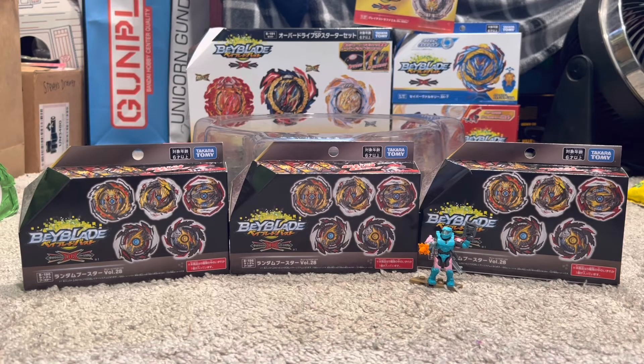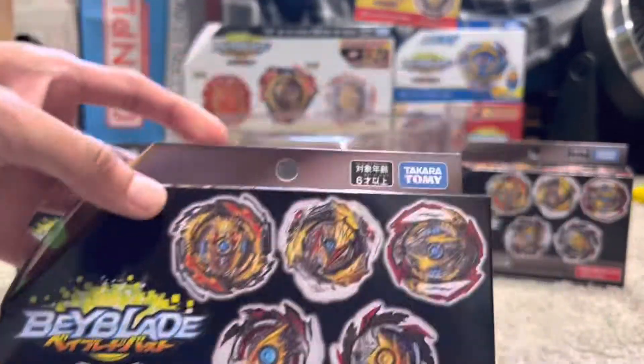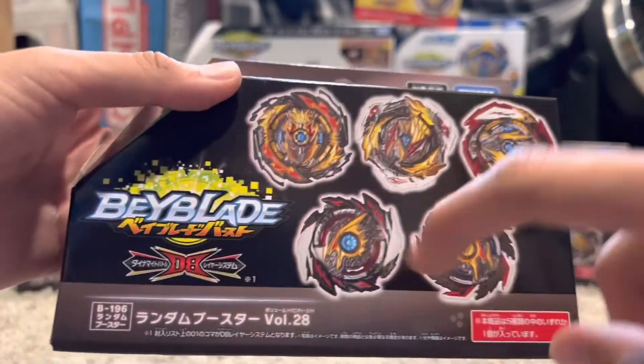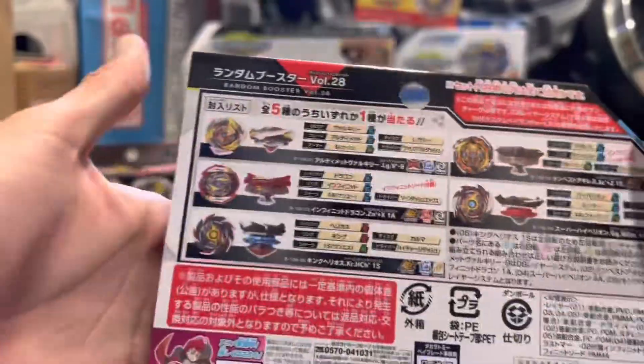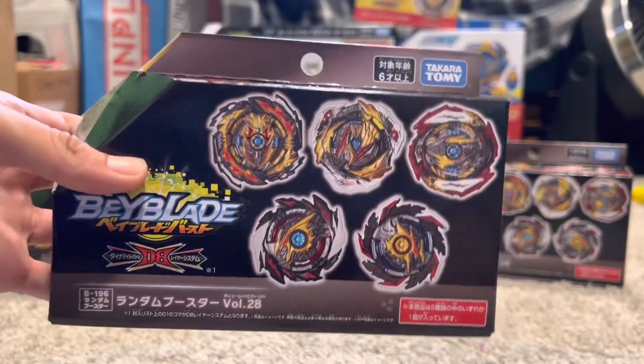So today I have three boxes of Random Booster Volume 28. This is not a full set review — it is a full-on random opening, so I honestly have no idea what I'm getting. We're gonna take a look at the box real quick. All the boxes are the same, but as you can see, there's all five beys you can get in this set: Super Hyperion, King Helios, Tempest Achilles, Ultimate Valkyrie, and Infinite Dragon. Here's the back of the box, shows off all the combos. DB system, even though there's only one DB Beyblade in here — the rest are all Sparking.